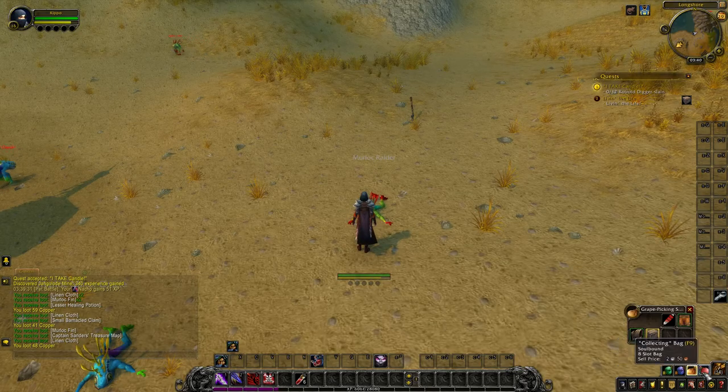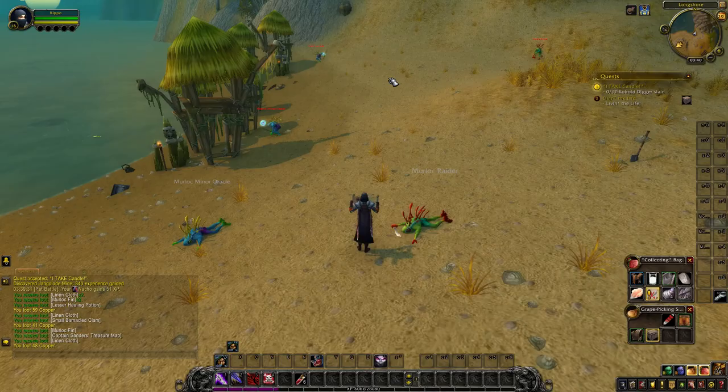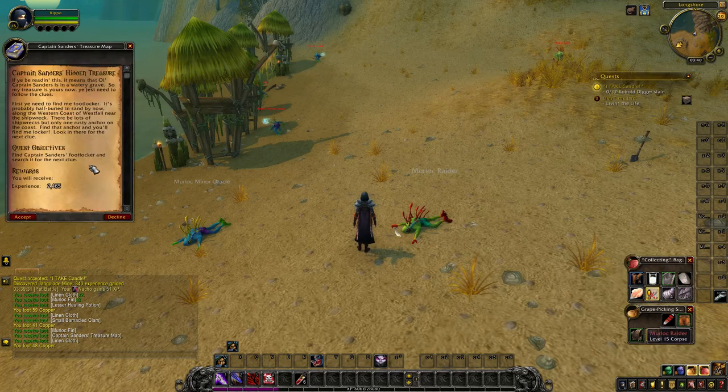If you want to get Captain Sanders' treasure map like I just did, you will have to defeat Murlocs on the beach in Westfall. They have a chance to drop the Captain Sanders' treasure map item, which gives you this quest chain.